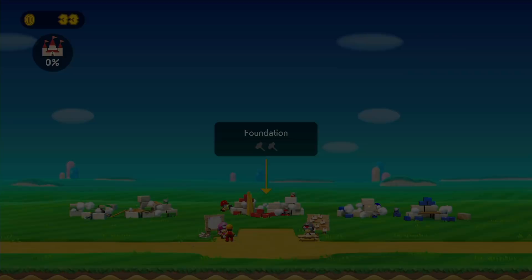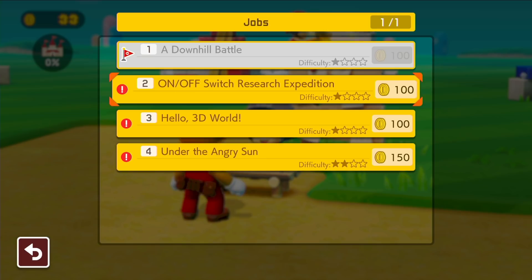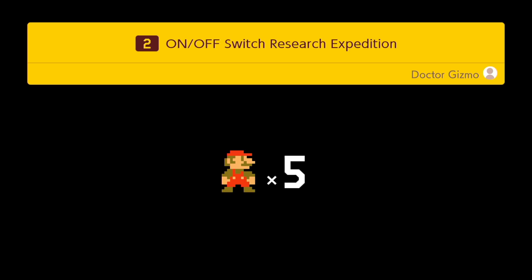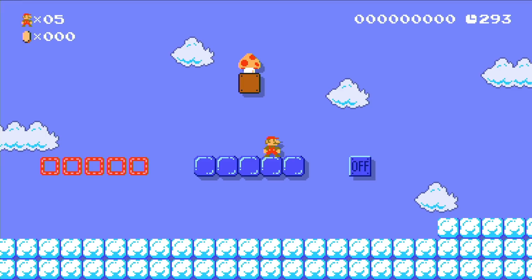So it's actually incentivizing you to collect coins. You saw that when it popped up, it said 'foundation' and there were two hammer icons — that means you need to play through two levels for that to be complete so you can start the next part of the reconstruction. There are over a hundred Nintendo-created levels, which is pretty substantial. It kind of goes throughout all the different styles, and they show you the new mechanics. It's also a bit of a tutorial — like, here's how you can use these in creative ways. You can see they're showing the on/off switches, which is something new to Super Mario Maker 2.